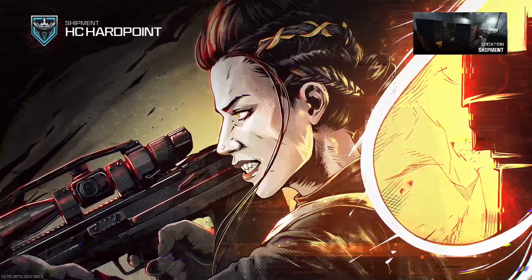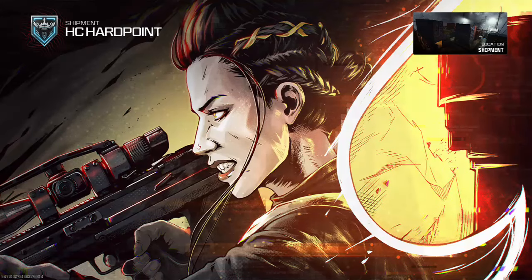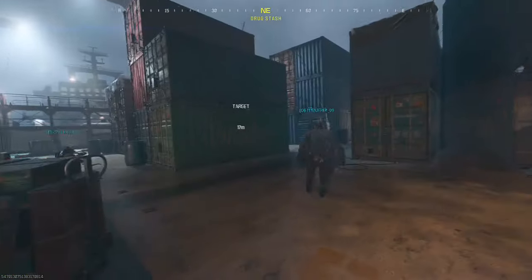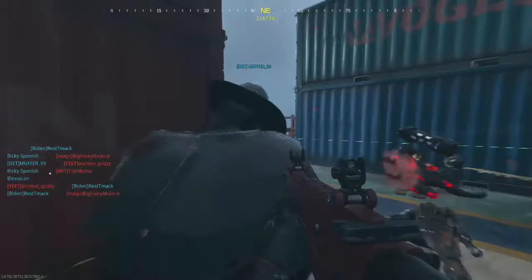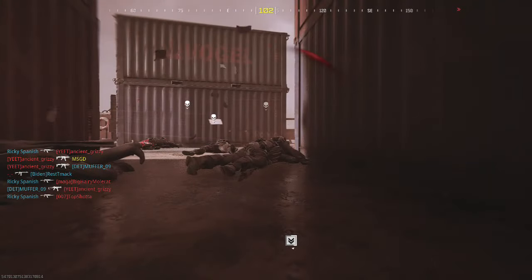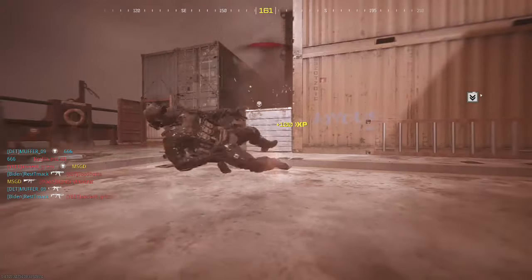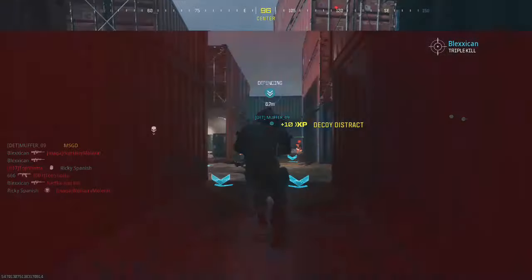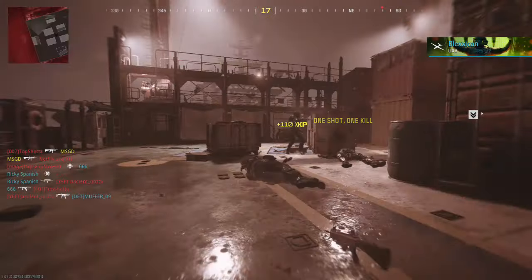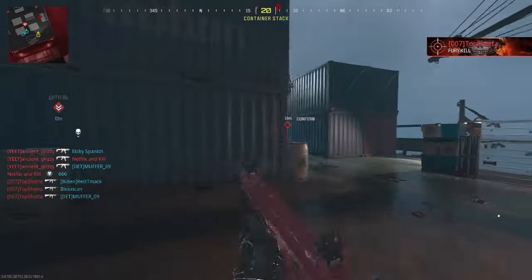We're currently leveling up the AMR-9 as far as the interstellar camo goes. We need four more levels to get the AMR-9 fully leveled. The last challenge is 15 kills with somebody affected by your tactical. We'll go ahead and change the tactical to stuns or flashes in a moment, once we get to level 27 or 28 with the AMR-9. For now we're using decoys, which don't actually help with the 'affected by your tactical' challenge. I guess that would be too easy.